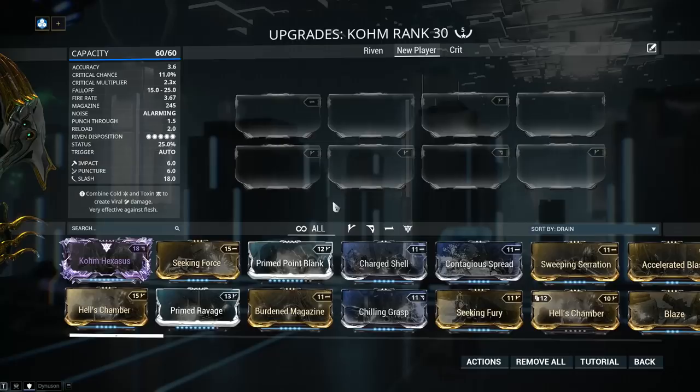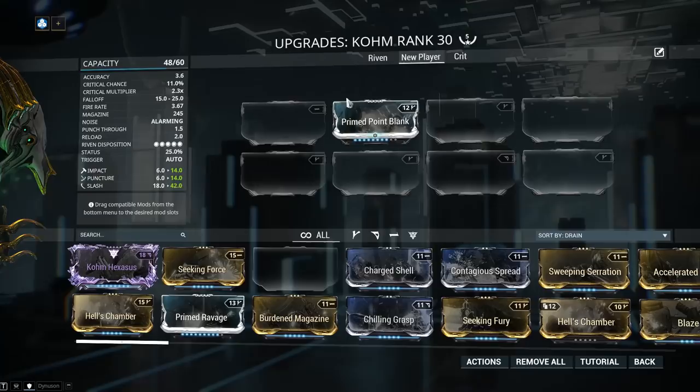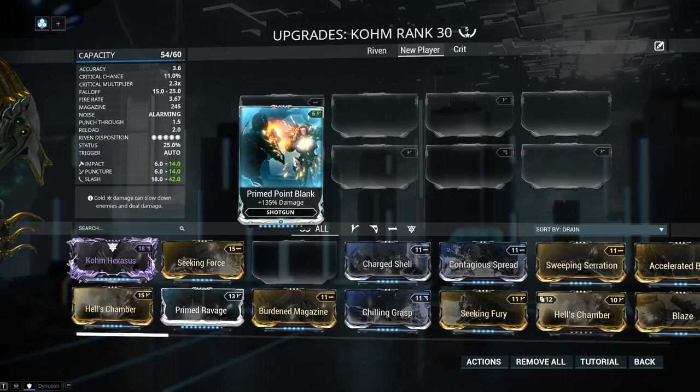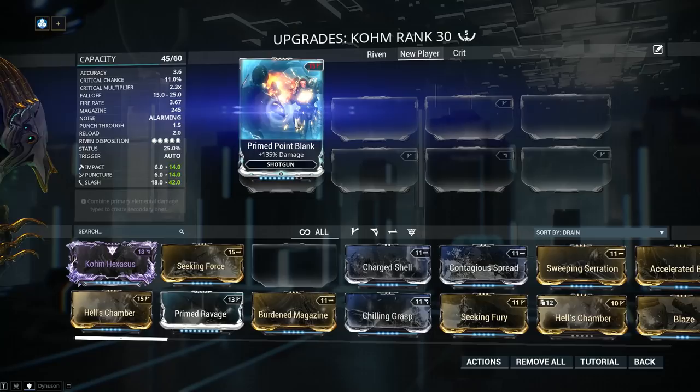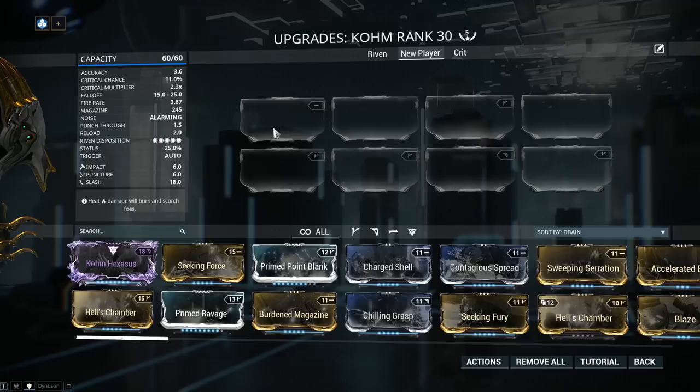Adding a polarization to a slot means we're gonna be able to get the drain of mods down by 50% rounded up. For example, if I slap Prime Point Blank in a non-polarized slot, it will drain the stated amount of 12. However, if I put it over a matching Madurai polarization, it's gonna go down to 6. Alternatively, if you put it over a non-matching slot like this Naramon, it will go up to 15. This is why players add forma to basically everything — so we can get the drain cost down and add more powerful mods.